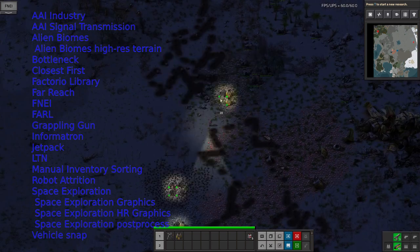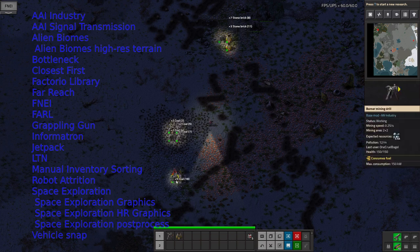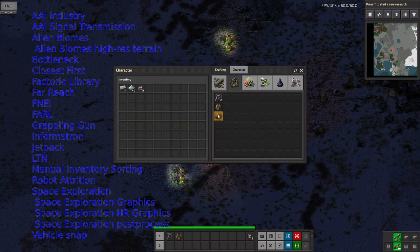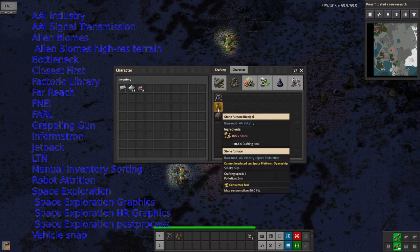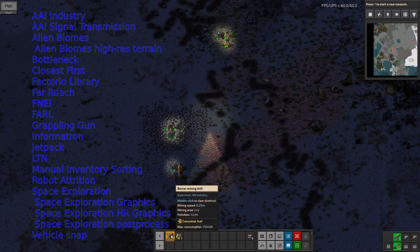Bottleneck is the one that puts those little coloured circles in the corner of each machine to tell you how they're doing. So a green one means it's running fine, yellow means it's full and can't output, and red means it's missing some inputs. That's very useful just to tell where the problems are.